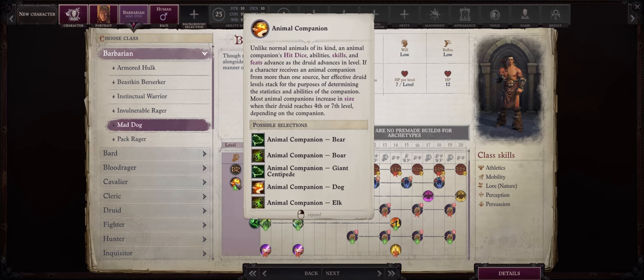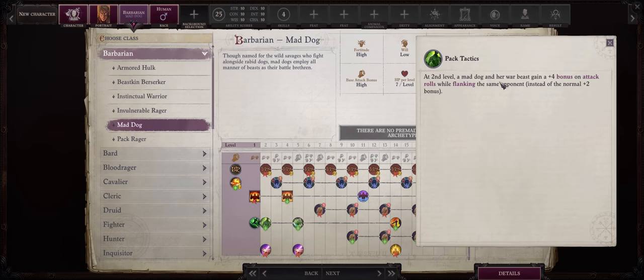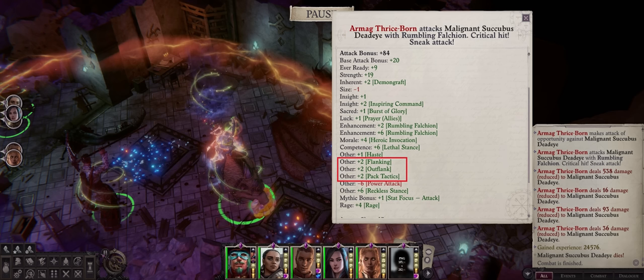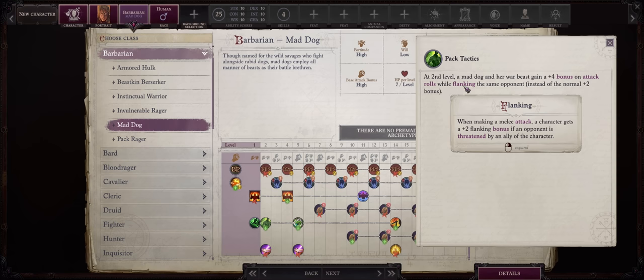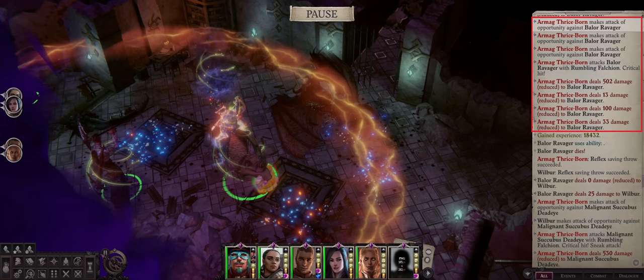Mad Dog is not just about getting a pet — it also has powerful bonuses when fighting together with the pet. The Pack Tactics ability highly increases the attack bonus of both your pet and your Barbarian when flanking: +4 instead of +2, and they still stack without flanking, so that's a total of +6 when flanking. Flanking is super easy in Wrath — the enemy just has to be attacked by 2 or more characters; you don't have to be on opposite sides. Then the Throat Cutter ability at level 14 lets your Barbarian get a free attack whenever your pet trips an enemy, which is super easy for dogs and wolves that automatically trip for free.